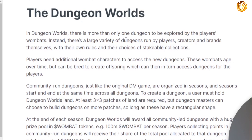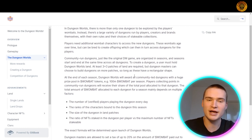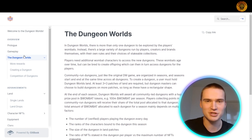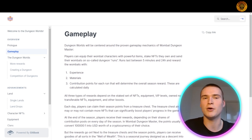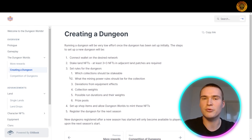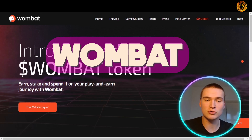In Dungeon Worlds there's more than only one dungeon to be explored by the player's wombats. Whereas before you only had your own dungeon, now you can also explore other dungeons. Everybody with their own lands can create their own rules and choices for stakeable collections. You also have seasons within Dungeon Worlds where you can win Wombat tokens. You can read more about the gameplay, rewards, creating your own dungeon, and the competition in the white paper.